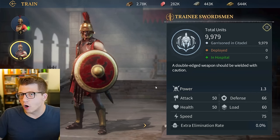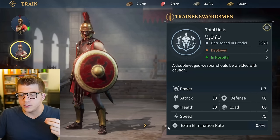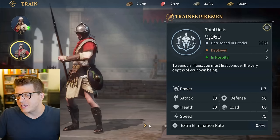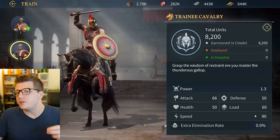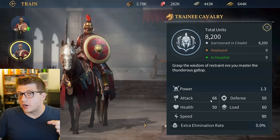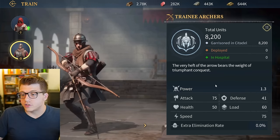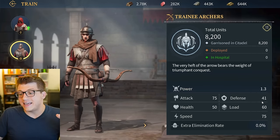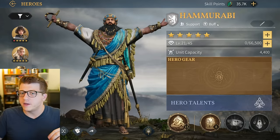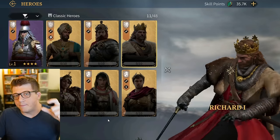Being a swordsman army also means you'll be a bit more tanky than other armies. Looking at tier 2 swordsmen, they have more defense than any other stat. Pikemen are the most well-rounded unit. Cavalry have increased movement speed - the only troop type with that advantage - they hit a bit harder than swordsmen and pikemen but aren't as tanky. Archers are the glass cannons: highest damage but can take the least amount of damage.